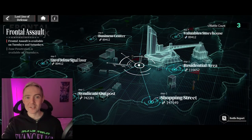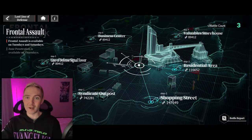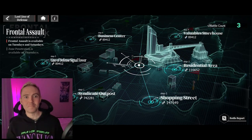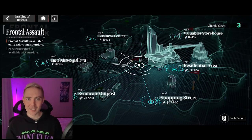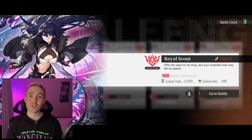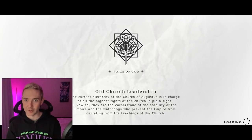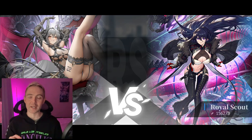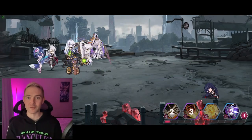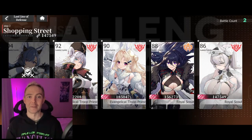Last Line of Defense isn't available today, but here's a clip from the day before. Different areas are being attacked by NPCs, each with a different power level, and you want to clear the highest power level you can for more points. Each individual team within that area takes three attacks to clear — the color changes from red at full health to orange to yellow, and finally clears once attacked enough.